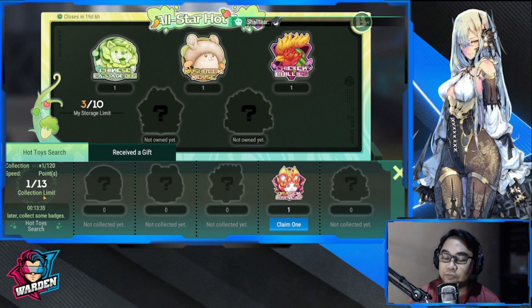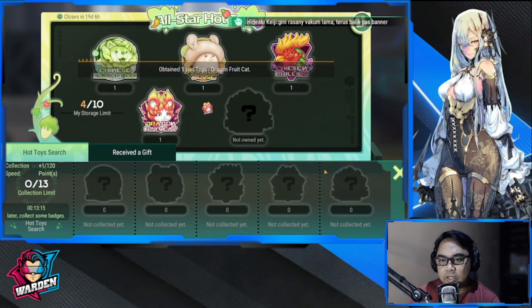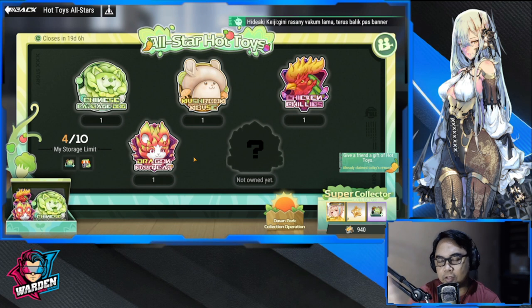You have to be active for this event to be successful. Right now I have one, so I'll be generating one in 13 minutes. Once you get your badges here, you claim one — and as soon as you claim one, it goes up to the upper storage portion.